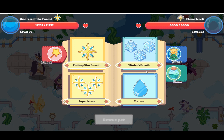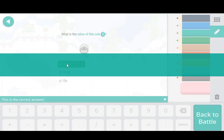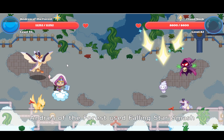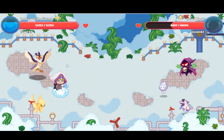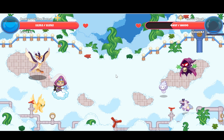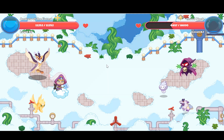Whoa, this one has three in them. I'm going to use Falling Star Smash, because what I could do is I can get rid of all of them at once. Yeah, I got half of that cloud neek. Miss. See what I mean? These cloud animals are always missing.